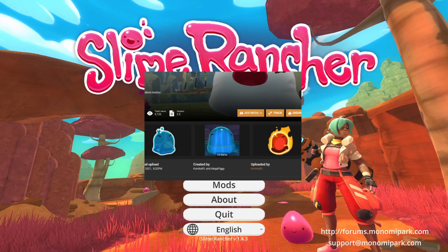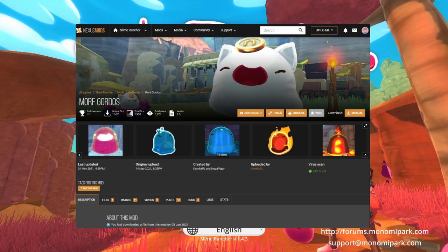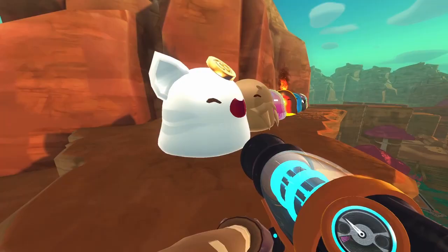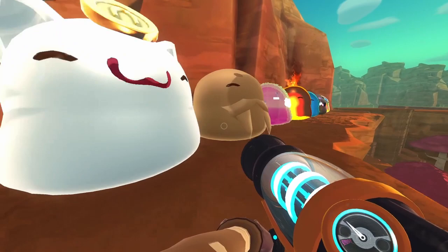Hi, I'm Rockan and today I'm going to be showing you the More Gordos mod. This mod gives gordo forms to slimes that don't normally have them, as well as the ways to snare and pop them. This mod is essentially an expanded version of the Tar Gordo mod and has replaced it on Nexus Mods.